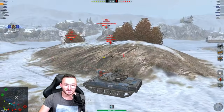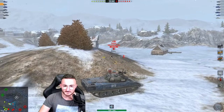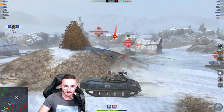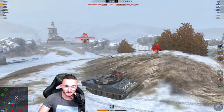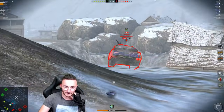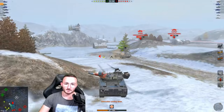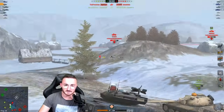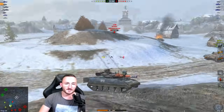We're firing a big HE shell. I can see the Waffenträger doesn't have the spall liner, which means I'm probably going to have some fun with him. The Sheridan takes a hit — that was a wrong move, but the game is not over. There's still a bad matchup we need to be careful about. We derp him — using the derp gun. We're waiting for the right moment. We don't want to take a shot from the enemy. We're already at 3,000 damage.